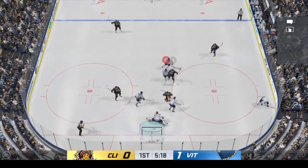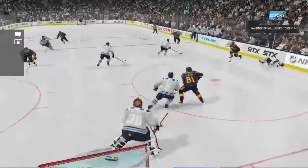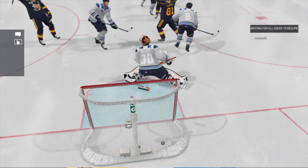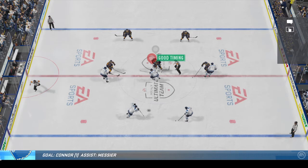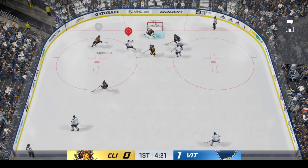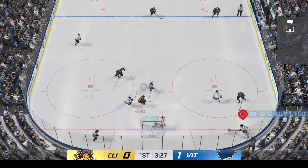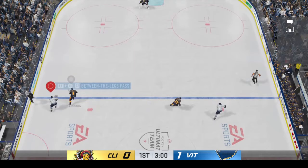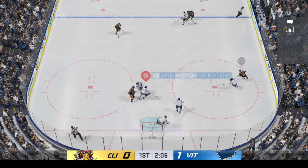He ends up scoring the first goal of the game — bad play by me. I forced the puck up the middle. That's another mistake a lot of players make — I'm guilty of it myself. When you're in the defensive zone and being pressured, your first instinct is to get the puck out, but sometimes we make the wrong passes and try to force it up the middle. We see a bit of an opening but it's not necessarily the right play. Also, don't throw the puck out way too frequently — make sure you're not making costly mistakes that way.